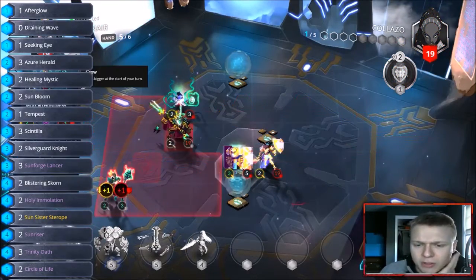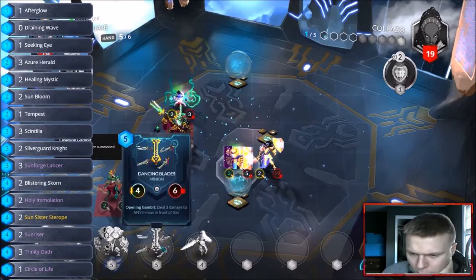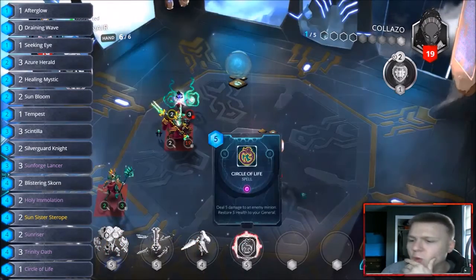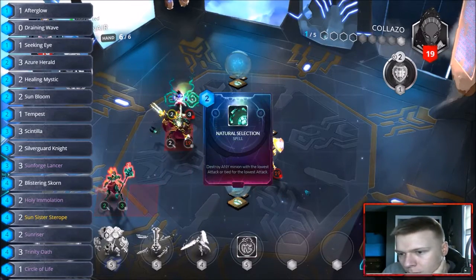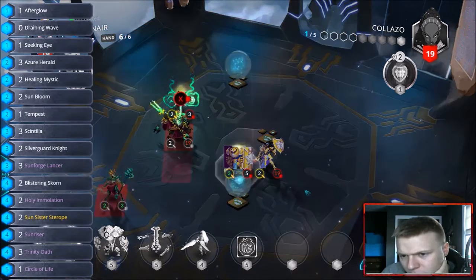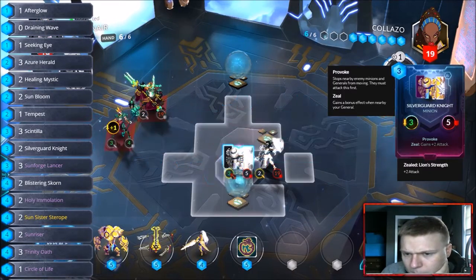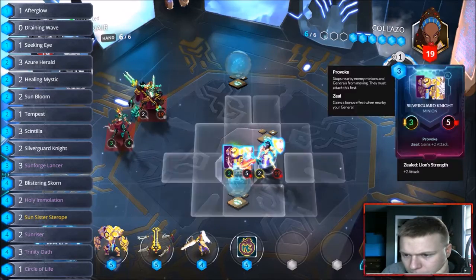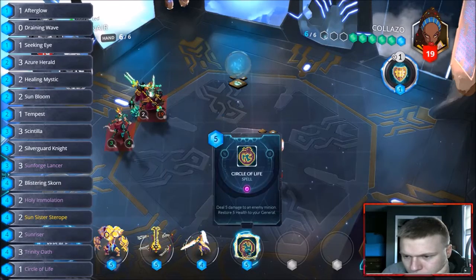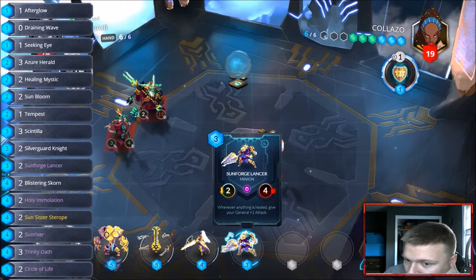We gave him a huntress — that's fine. We've got dancing blades, iron cliff guardian, and a sunriser in hand, plus a circle of life. Natural selection — he's gonna get rid of my healing mystic, that's fine, rather him get rid of that than my silver guard knight. He's gonna run. Drop the circle of life — sunforged will answer there. Now that allows us to pull off some plays.